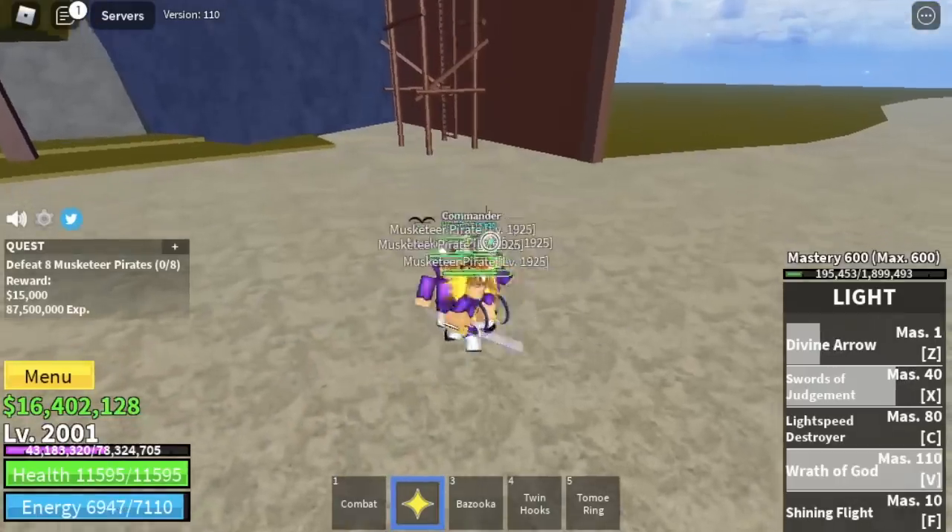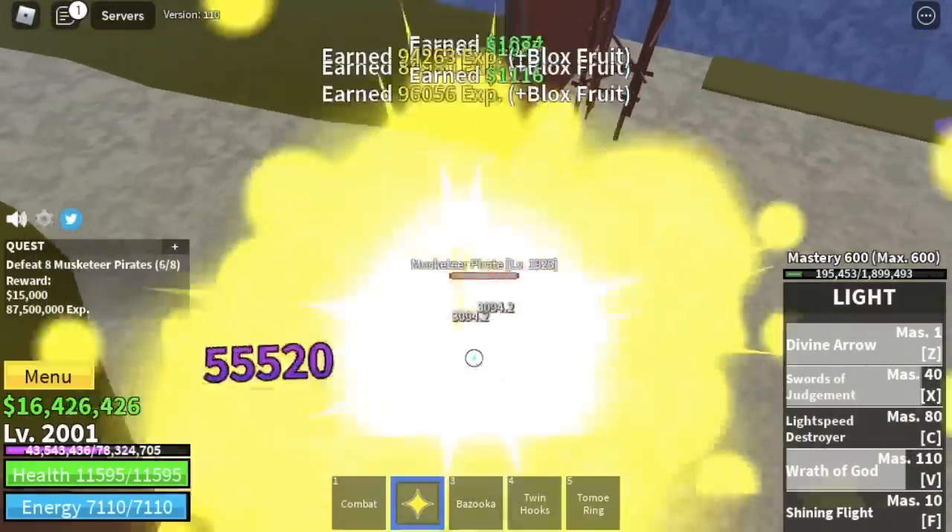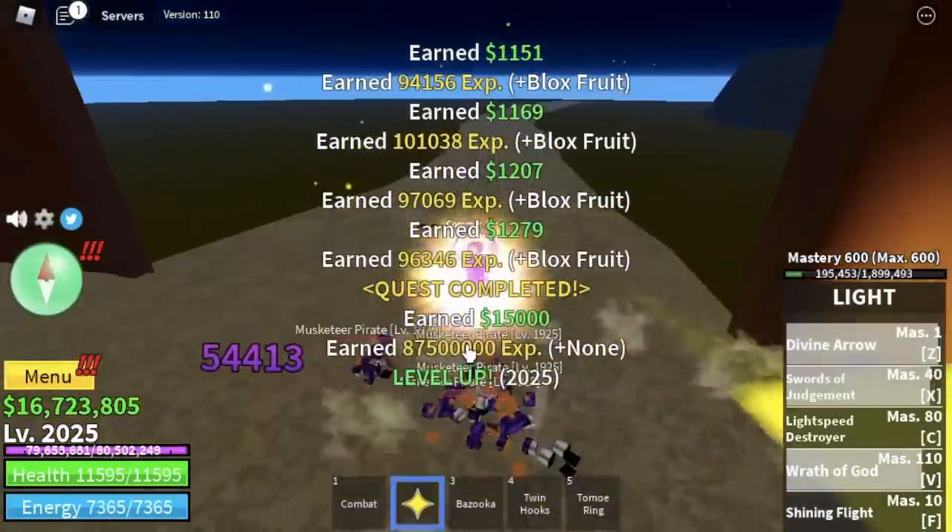Next up, Musketeer Pirates. Again, Logia is in effect — no more tips here, just lure them and defeat them.